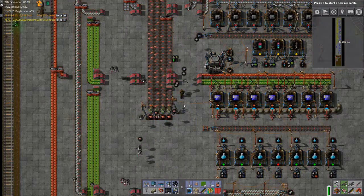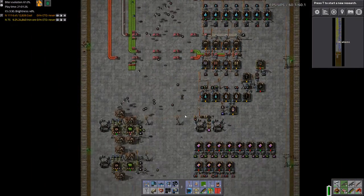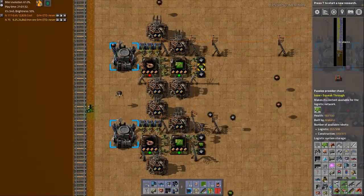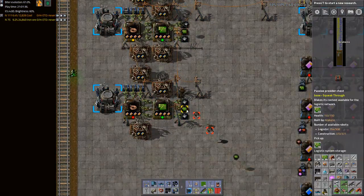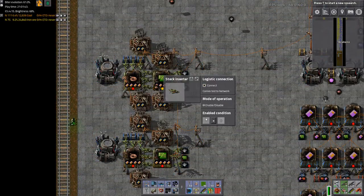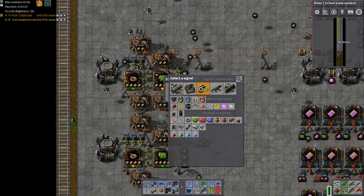I've got these in my bus going into provider chests that are kind of constantly empty because of — I think primarily because of this. Holy crap, I thought I needed green circuits. So I guess I don't need green circuits as much as I thought.